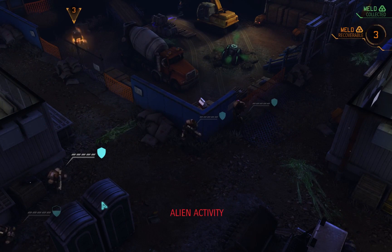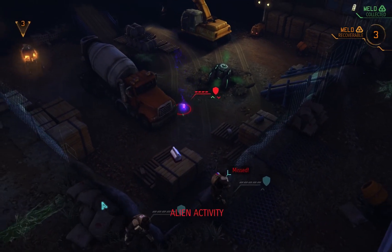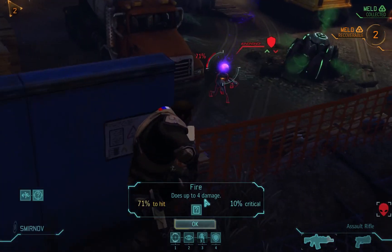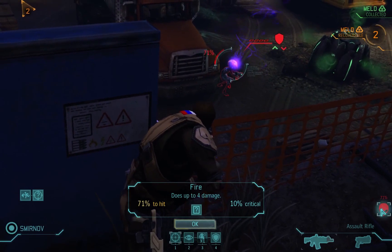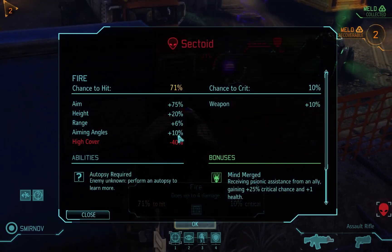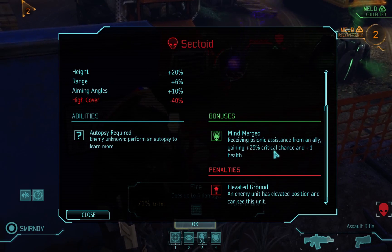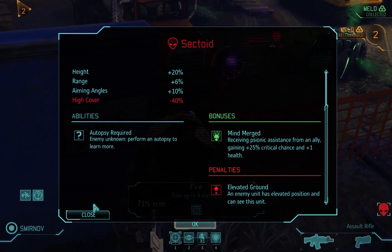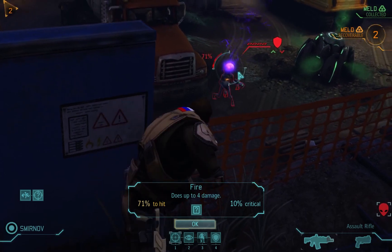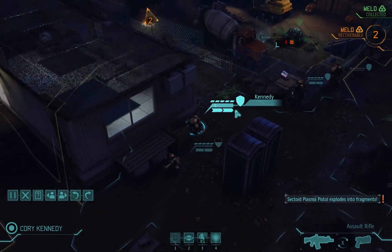I'm tempted to let that meld go. He shot at us, so I can shoot back. We have a 71% hit chance — that's high. You'll notice he got one extra pip of health because his buddy is giving him a mind merge, which gives him a 25% chance bonus and plus one health. Now if I kill the mind-merging alien — the one doing the merging — it kills this one too. But if I kill this one, it doesn't affect the other.